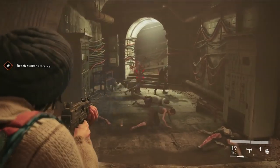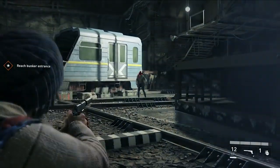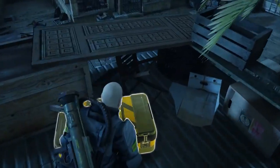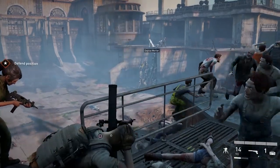World War Z's AI Director is constantly adapting to how you play through each chapter. If your squad seems to be progressing a bit too easily, don't be surprised if you run into a colossal horde just around the corner. On the other hand, if your team is preparing to face a horde event with low health and resources, the AI may swing things for you with an extra defensive auto-turret or mortar.